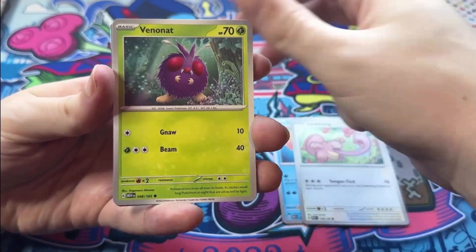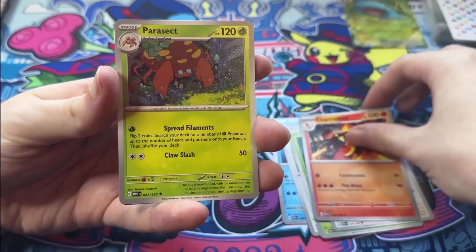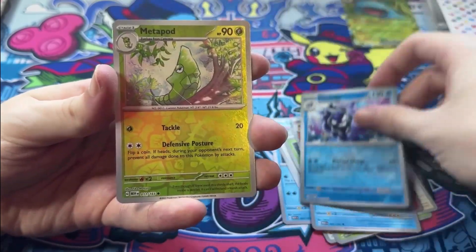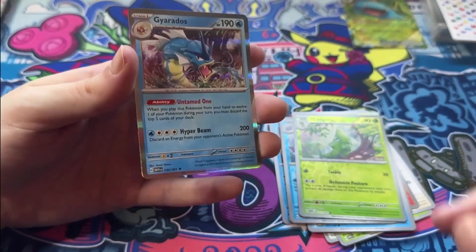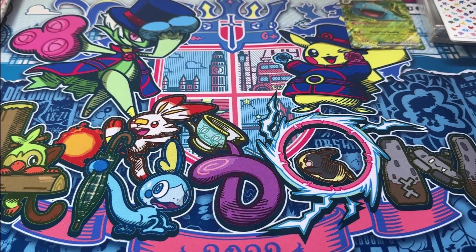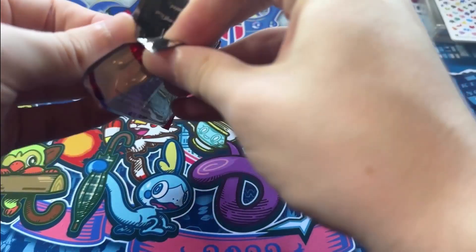We got Squirtle, Lickitung, Pidgey looking sweet, Charmeleon, Parasect, Cloyster, Metapod, and then Gyarados — ooh, Gyarados looking cool! If we get a full art Gyarados I feel like those cards always look nice. Three packs left — can we get anything nice?